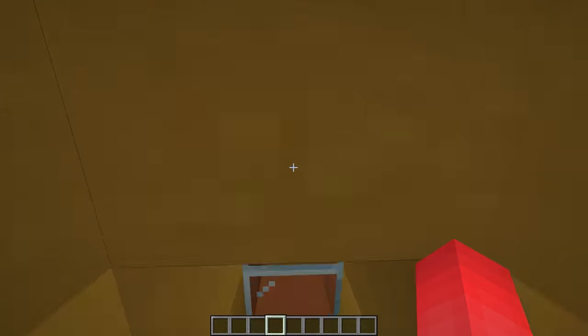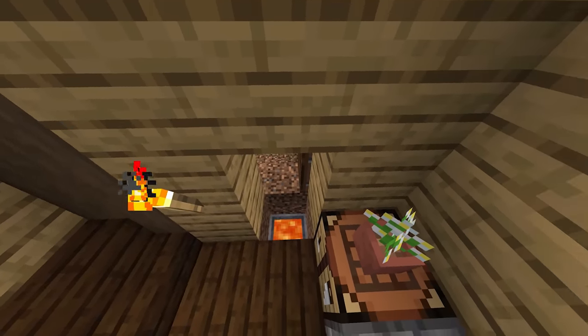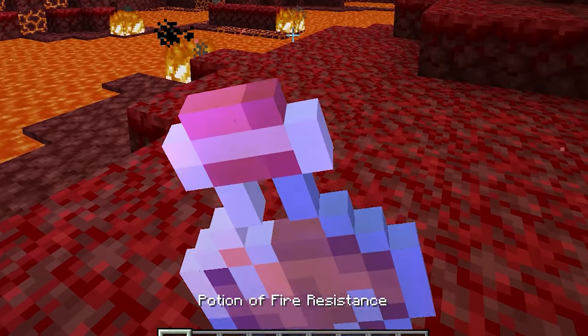Just with these two blocks, we made a trap that you simply can't jump out of. And if you pair this with a fall trap, you'll be sure to stick your foe right in the hot seat. And for their sake, I hope they packed a potion.